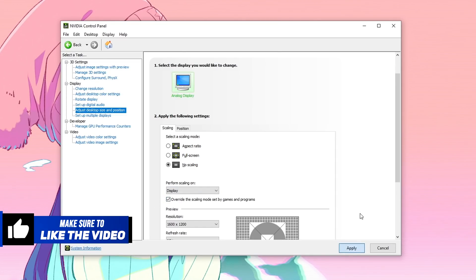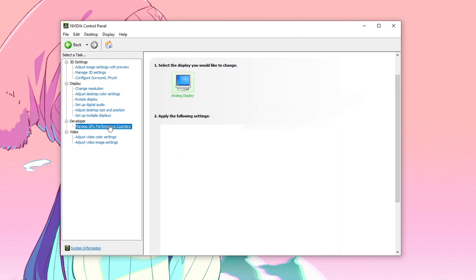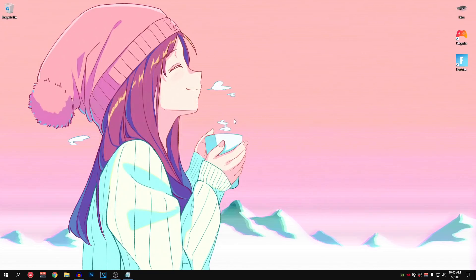Hit Apply and make sure the changes are applied. After that, go into the Desktop and make sure Enable Developer Settings is checked. Set it to Allow Access to the GPU Performance Counters to all users, then hit Apply. It might blink your screen a couple of times but that's completely normal. Once you guys have done all of those settings, close out of this and move on to the next optimization.